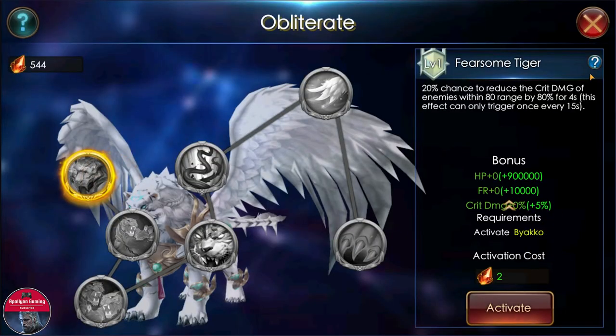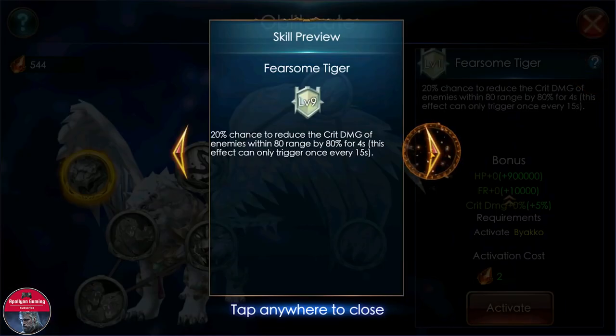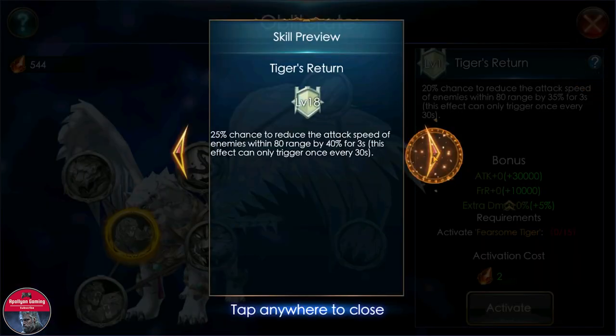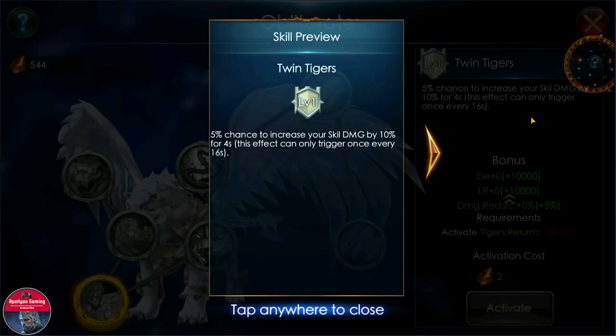Let's check the mount talents at level 30. The first talent: 50% chance to increase the critical damage of enemies within 80 range by 140% for four seconds, triggering every 15 seconds — really good for Skyfall. The second talent, Tiger's Return: 35% chance to reduce the attack speed of enemies within 80 range by 50% for three seconds, triggering every 30 seconds.